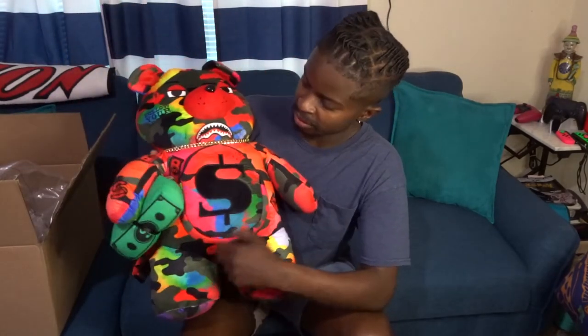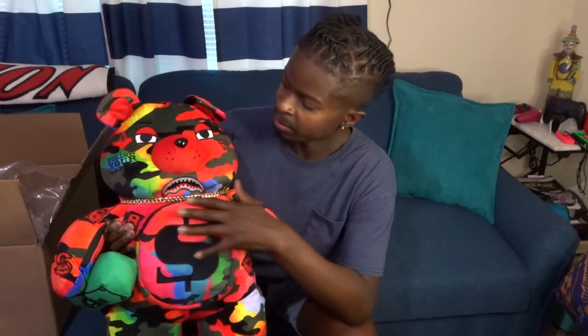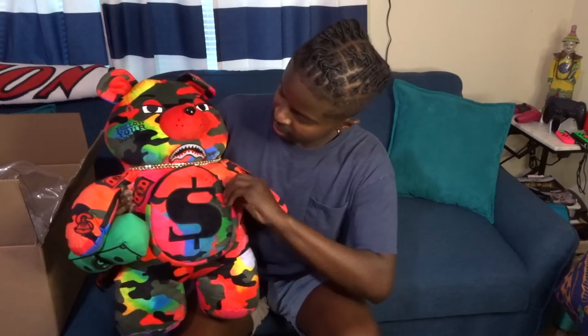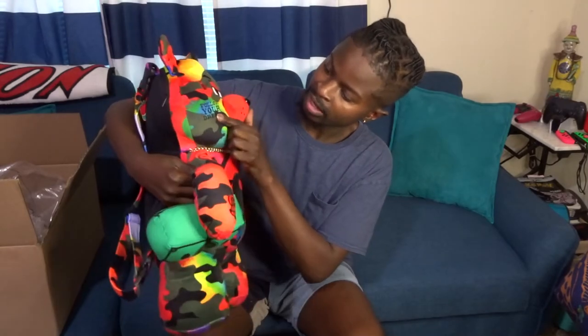Not as cool as the space one I showed you guys because he doesn't have forearms, but he's not bad. There's a lot of red in here — it's kind of a red, or I guess a rainbow camo if you will. Of course I had to have it because of the rainbow effect. He's got one little pocket, a chain around his neck like they always do, a little money diamond on the side, Benjamin Franklin, the Spray Ground logo right there.